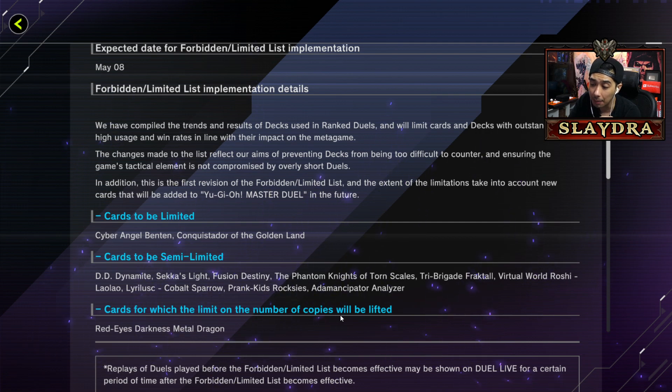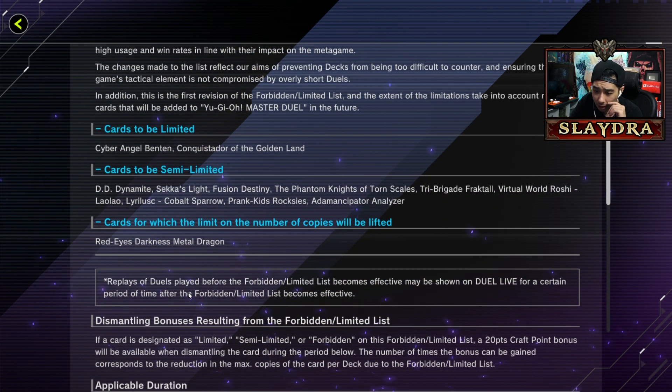Also semi-limited: Virtual World Roshi, Lalu, Lirulus, Cobalt Sparrow, Prank Kids Roxy, and Adamancipator Analyzer. For certain cards, the limit on the number of copies will be lifted - right down to Smell Dragon, no limit on that.